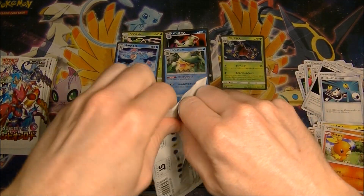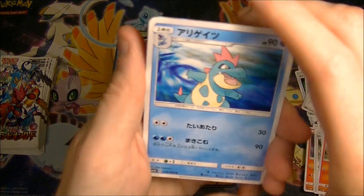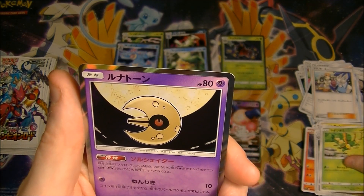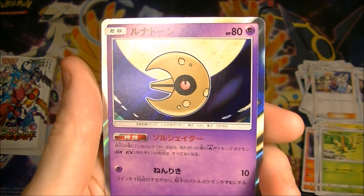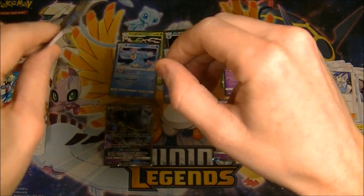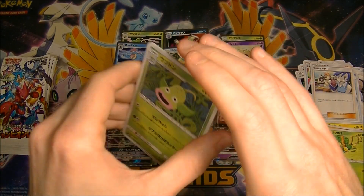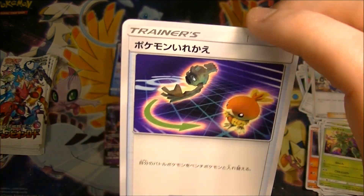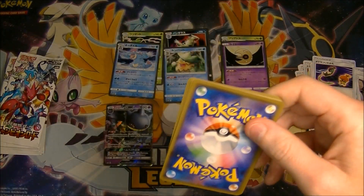If you're wondering why I'm separating the trainer cards - the regular Pokemon like commons and uncommons are kind of just bulk, but the trainers can be worth something depending on what they are, so I keep them separate for ease of looking at them later. That Lunatone is really nice looking - the holo on that is kind of hard to make out because it's so dark, but it looks awesome. Let's press on - it's going to be mostly doubles from now except for our hits. We got the Switch - kind of cool looking.